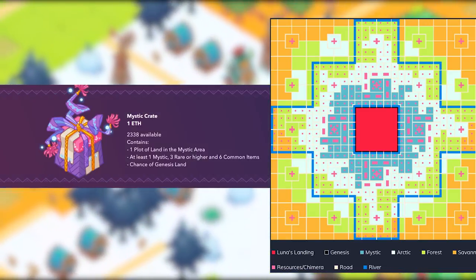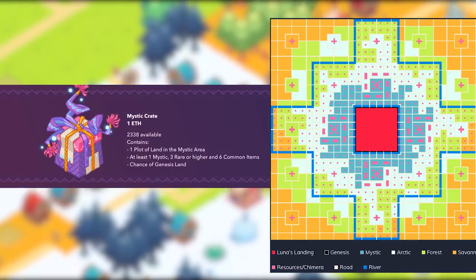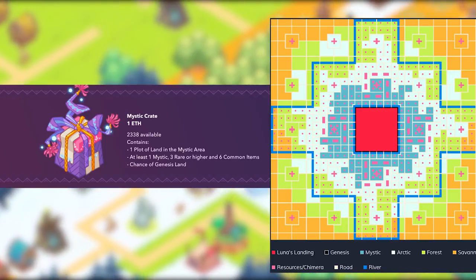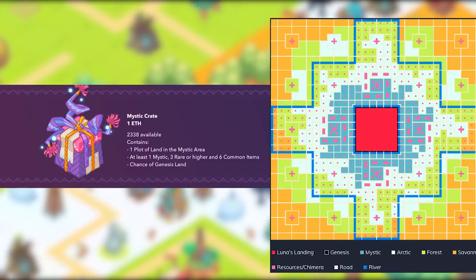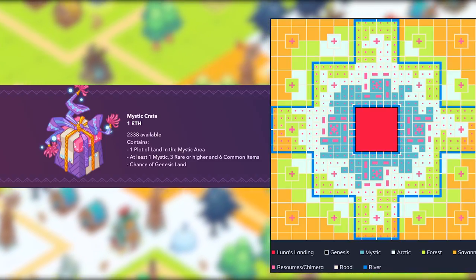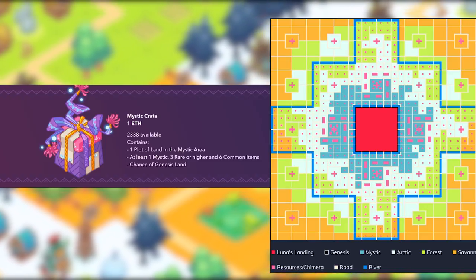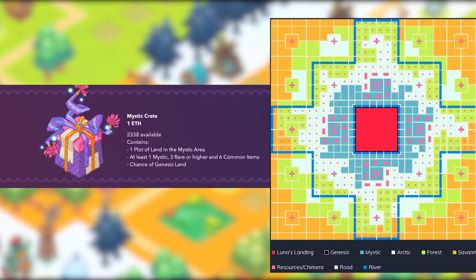Mystic lands are the best that money can buy. Located nearly in the center of the map, these are the best place for your shops, stores, and more. Prime foot traffic and an ideal location to hunt chimeras and win events. Expect ideal locations to be very pricey. Zone 1 will feature the most content, but mystic lands have strong pathing to all of the middle sections.